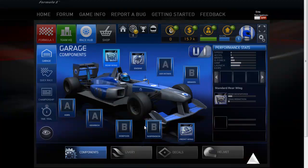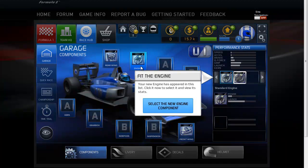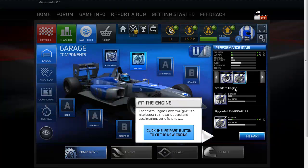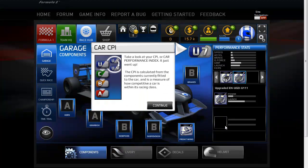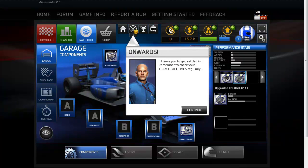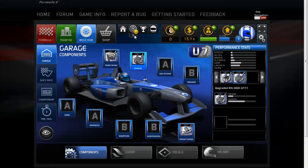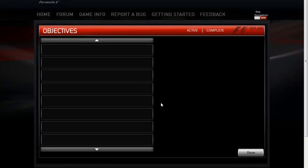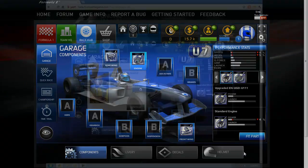Now that we've developed the engine component, we click on it and you can see on the right-hand side there's an engine upgrade component. I can go ahead and fit that part, which will upgrade my power incrementally. When you do that it upgrades your CPI — your car performance index. There are a number of classes and the objective is to continue building your car to higher classes for more rewards. Looking at our objectives, we need to go test that engine by completing a race, which rewards $50,000 and 400 XP.